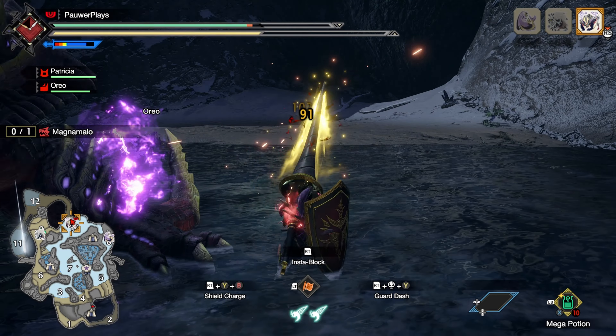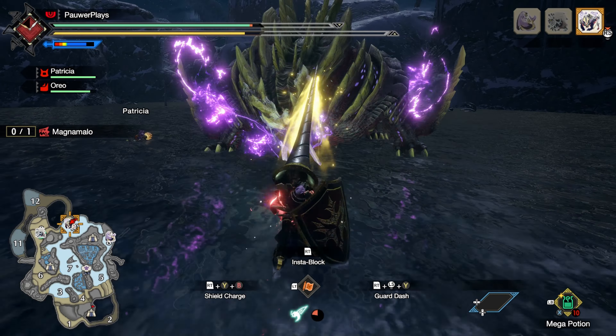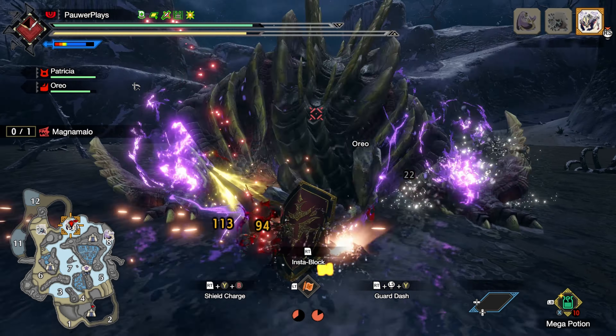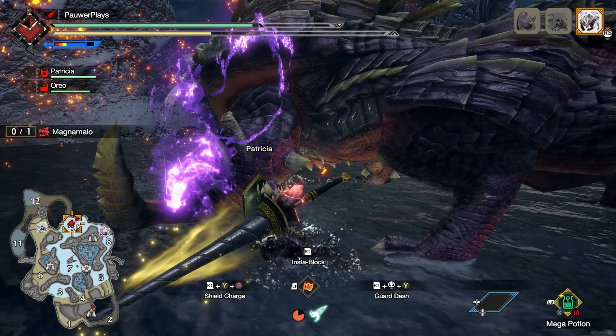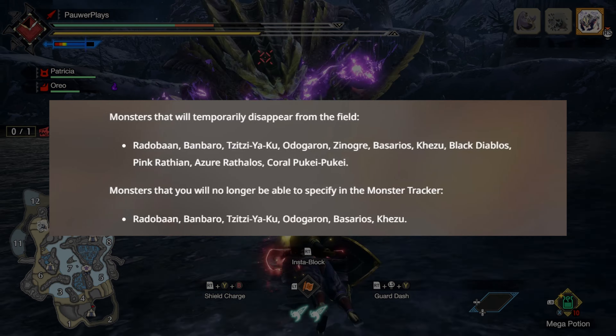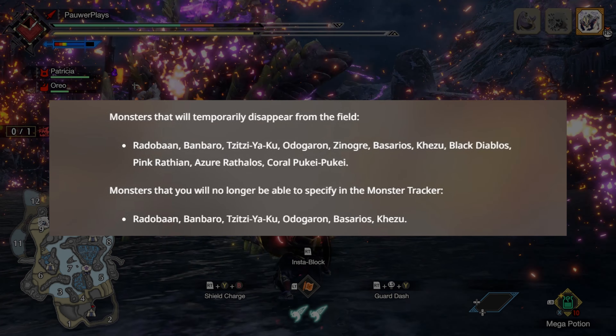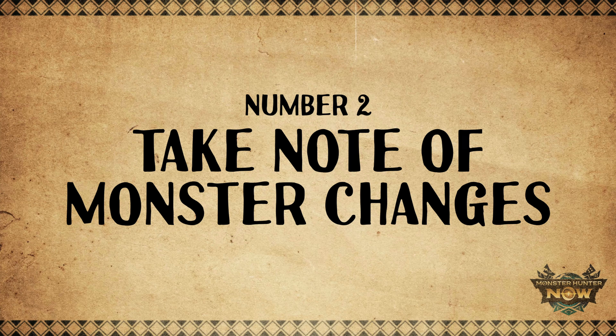When this new season drops, it will also add a new story questline, and some monsters will become temporarily unavailable. You'll have to unlock them again by completing their Urgent Quests in the new Season 3 storyline, after which they will start to appear on the field again. But some monsters in Season 3 will no longer be available in the Monster Tracker — like Radobaan, Banbaro, Tzitzi-Ya-Ku, Odogaron, Barioth, and Kulu-Ya-Ku. So if you need materials from these monsters, take advantage of this time and track them down while you can.